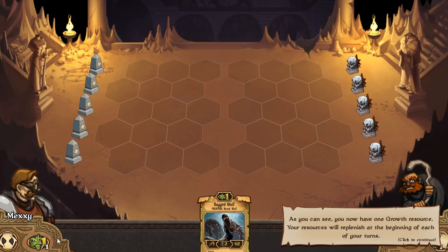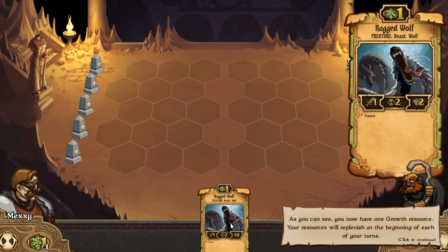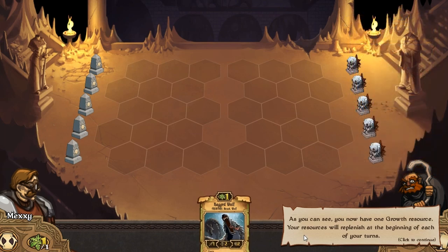Growth is actually the name of the deck that I've got - the name of the faction I'm playing as. They include beasts and creatures from the forest, spells from the forest, and all about nature and stuff like that. As you can see, you now have one growth resource. Your resources will replenish at the beginning of each of your turns.